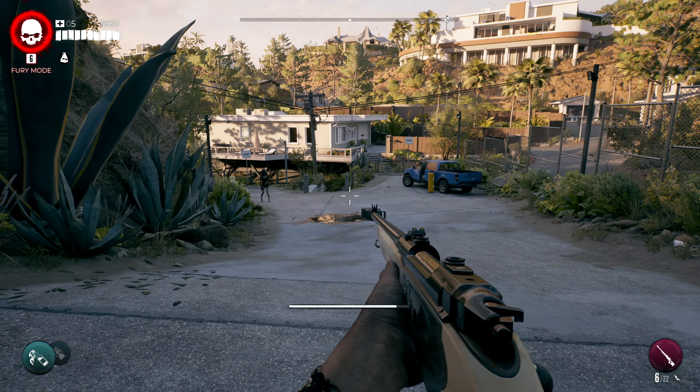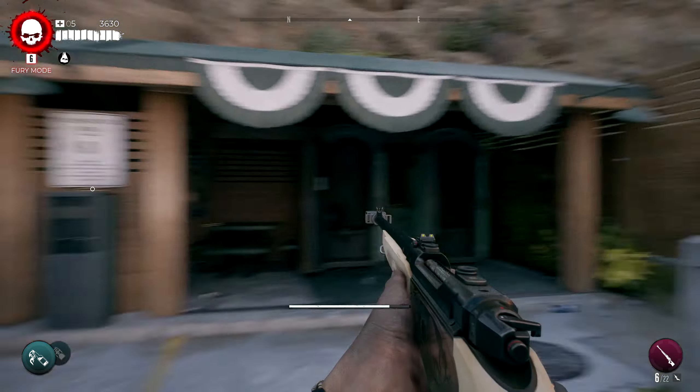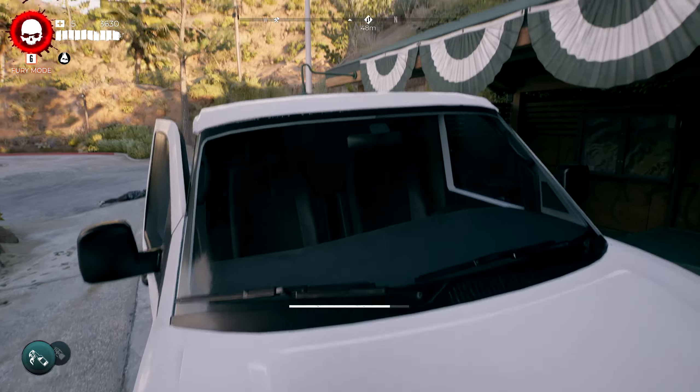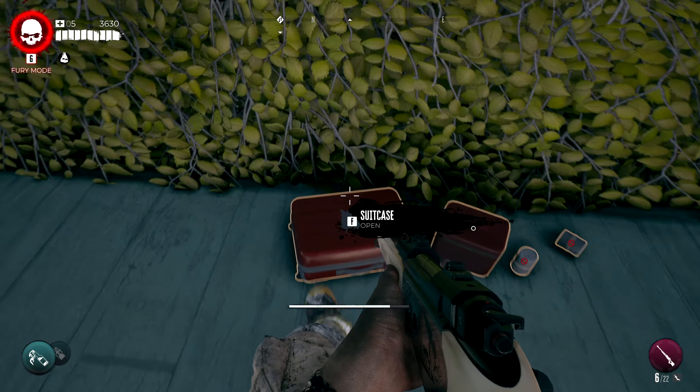It's not really that difficult, but there are some thoughts about this location because it brings up the Canyon Park Trail. Let's get in here first. So we just jump on the white van, jump on this roof right here — you have some things to loot up here, I didn't actually know that.